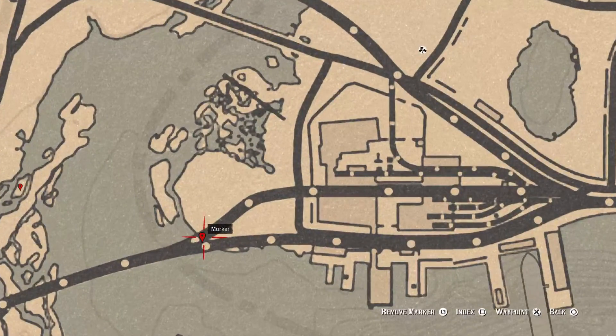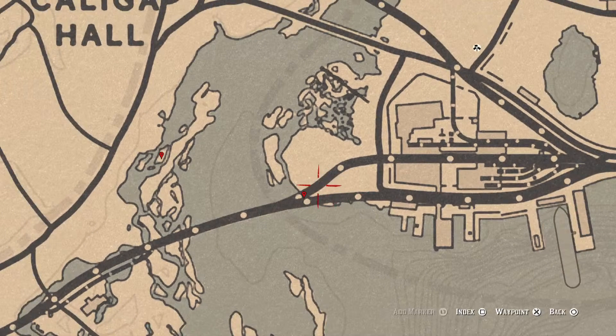Right here at this location is a row of train carts. If you do come over here, hit your eagle eye as you run up — you will see the antique alcohol bottle glow. It's in the second cart. Hop on top of the first cart and jump over into the second cart and you will find the antique alcohol bottle in the corner. This antique alcohol bottle is a London dry gin bottle.